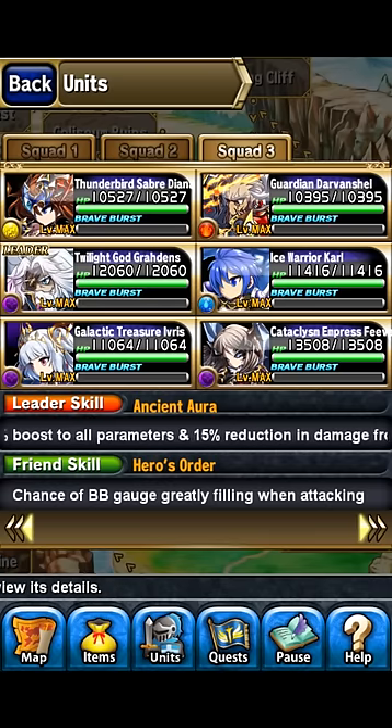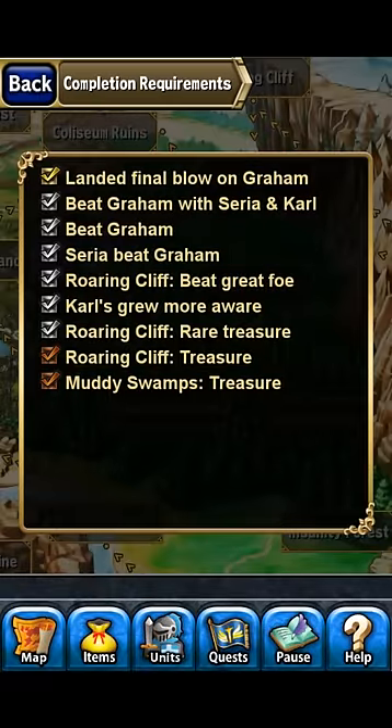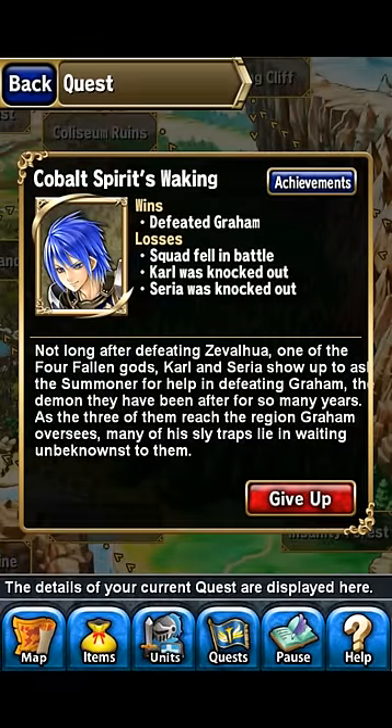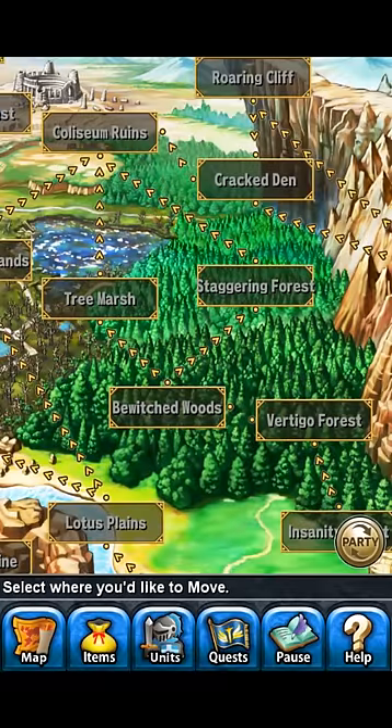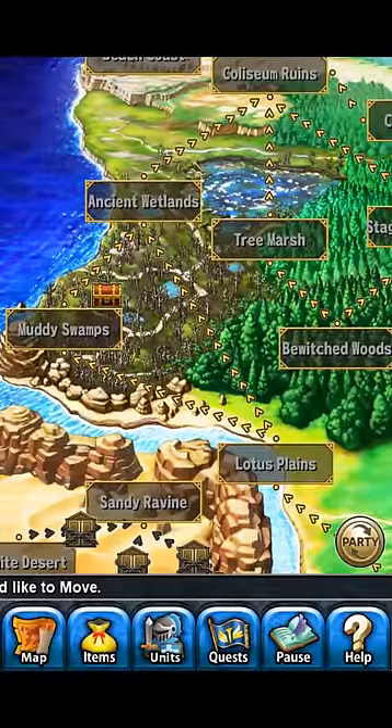I think it's the first or second time you face him — you have to complete a side quest where you kill Graham in one or two turns right after he does his thing. Your BB gauge fills up and you kill him in that one turn, because if you don't, he keeps doing it over and over and your BB gauge keeps getting overwhelmed.